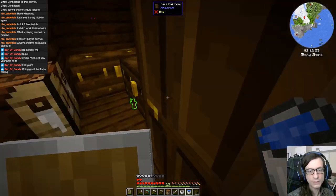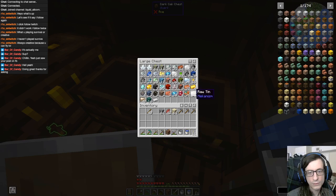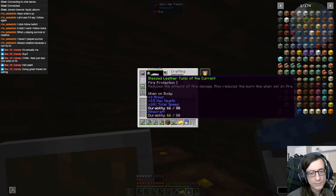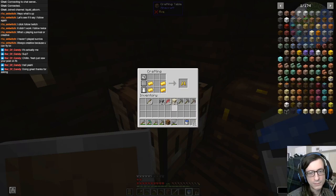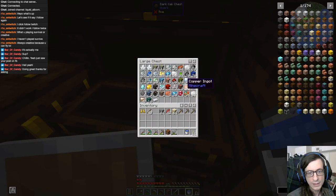I should make something with gold, actually — a gold sword, or I could hold a gold bar. That would make the piglins peaceful. I should have made gold boots. I'll make gold boots just in case — if I get stuck, it would be good to have in a pinch. Otherwise I'll keep the iron boots on for the extra defense, but I've got to have something gold so piglins won't be mad at me.